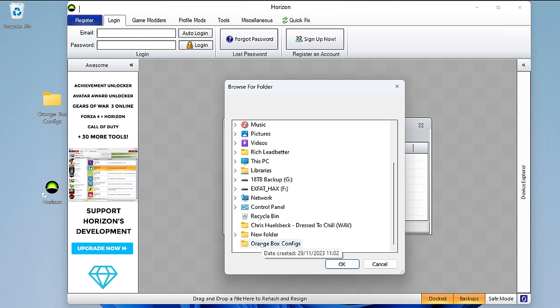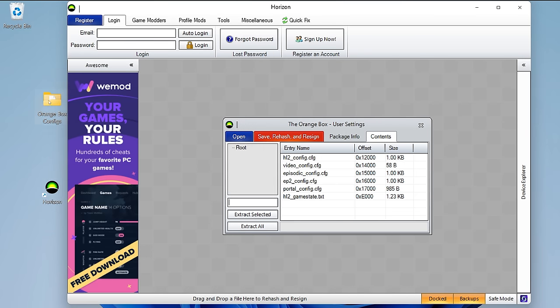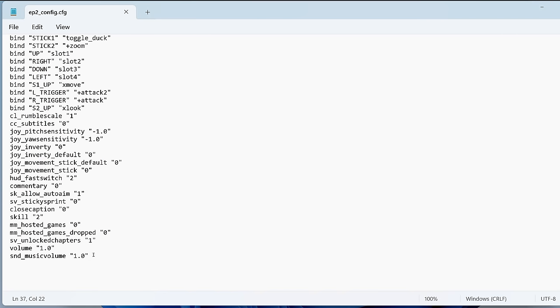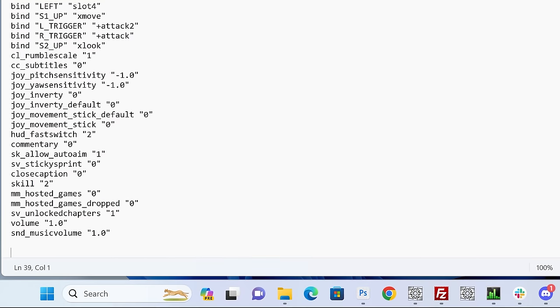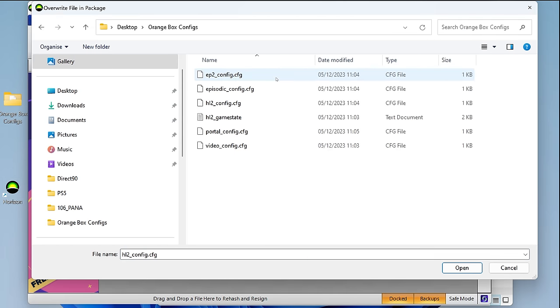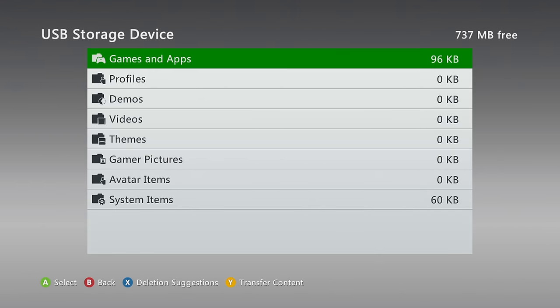In Horizon, enter the user settings file and extract the individual config files for each game — Half-Life 2, Episode 1, Episode 2, and Portal should all have one. Then it's a simple matter of opening each config file and copy-pasting the settings from Reverie Pass's YouTube description, the crucial bit being that the fps_max line is now set to zero to allow for 60fps. Finally, replace the config files on the USB stick with your newly updated ones, resign and encrypt the file, and take the USB stick back to your Xbox 360.